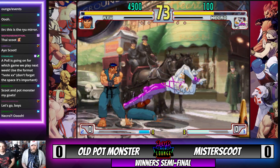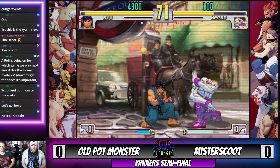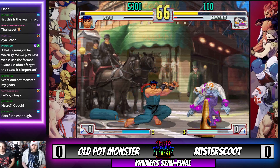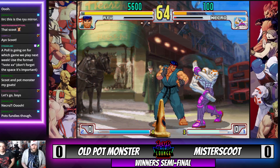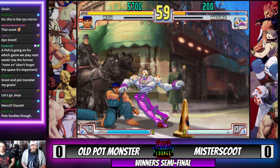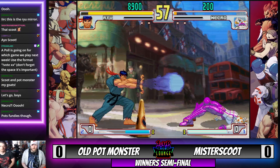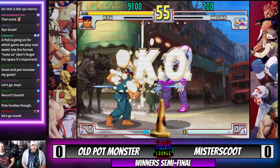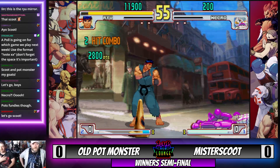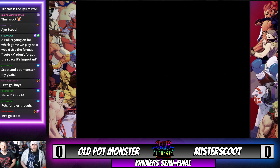The roll is coming out, checking those ranges. Old Pot Monster understands that Ekoro is going to be trying to do some things from range — not letting that happen. Takes a fireball in the face, big life lead here, catches the air DP. Round number one goes to Old Pot Monster.